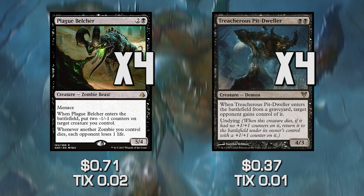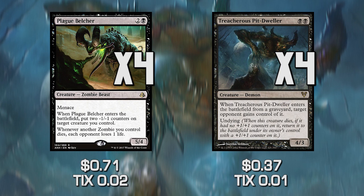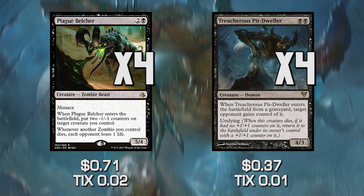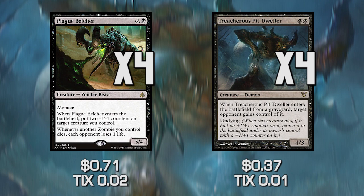Treacherous Pit Dweller is a unique case — when it enters the battlefield for the first time, it doesn't do anything unique. It is a 4/3 for two mana, and it has Undying. So when it dies, it comes back to play with a +1/+1 counter on it. When it enters the battlefield from a graveyard, it gets put under target opponent's control — unless we suppress that trigger, and then we get a 5/4 back into play from our graveyard. Undying does not get stopped by Torpor Orb because it actually enters the battlefield with the counter already on it — it's not a triggered ability to put the counter on.